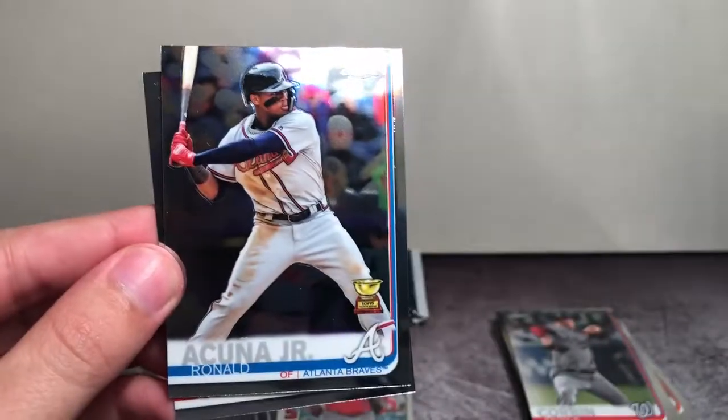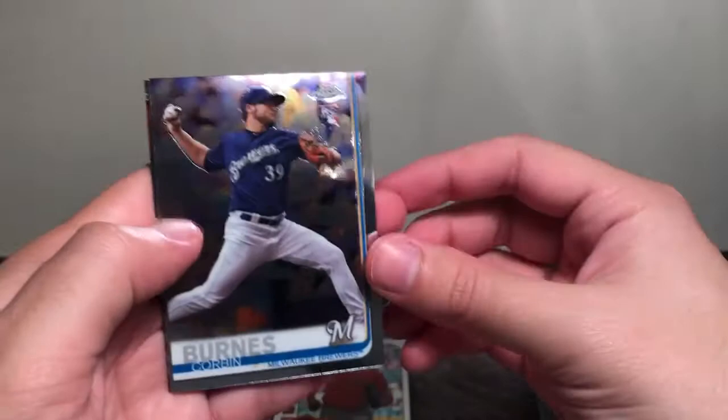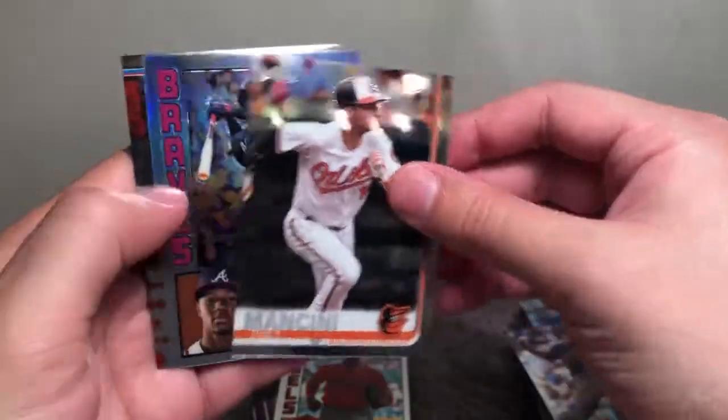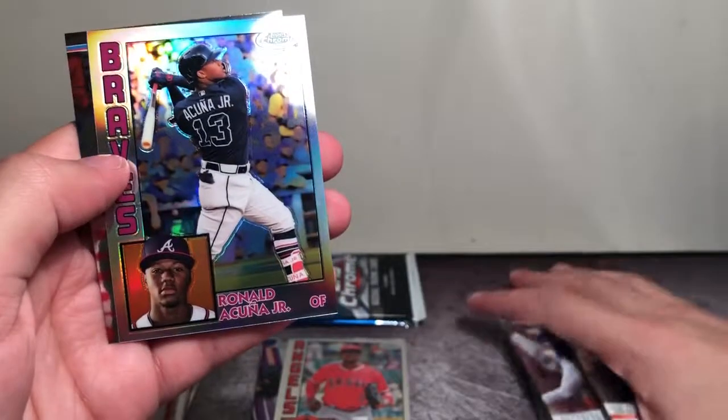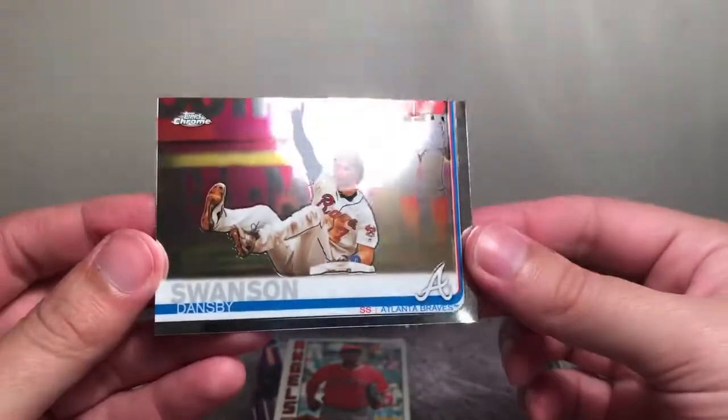Let's refocus. Acuna Jr. Gold Cup, and Scooter Gennett — also just traded, no longer with the Reds. Second to last pack: Corbin Burnes rookie, Trey Mancini, Acuna Jr. '84, and a Dansby Swanson.